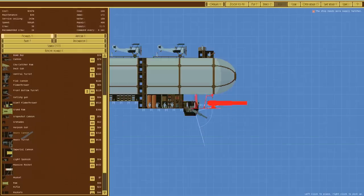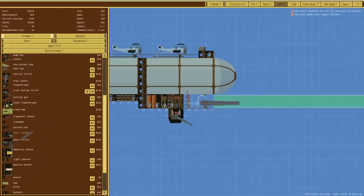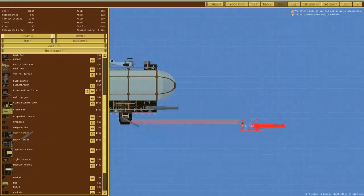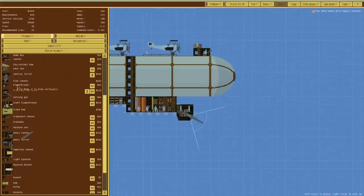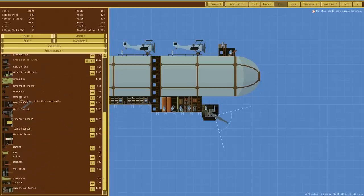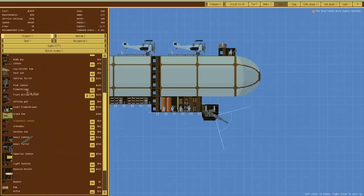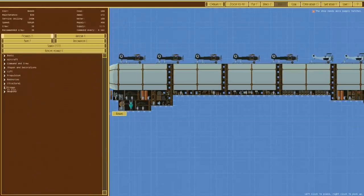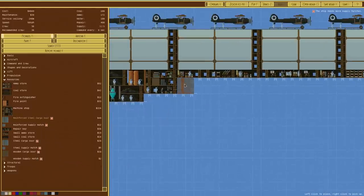Heavy cannon — maybe. The arc of fire is a bit pathetic. Heavy cannon — it doesn't have a fixed arc of fire, it can fire whichever way it wants. Fire arc is 40 degrees. You know what, let's just stick to something quite cheap. An acid spitter — no, that's not cheap. We could have a grapeshot cannon in case something gets close. I just want a cannon. Never underestimate a standard cannon.